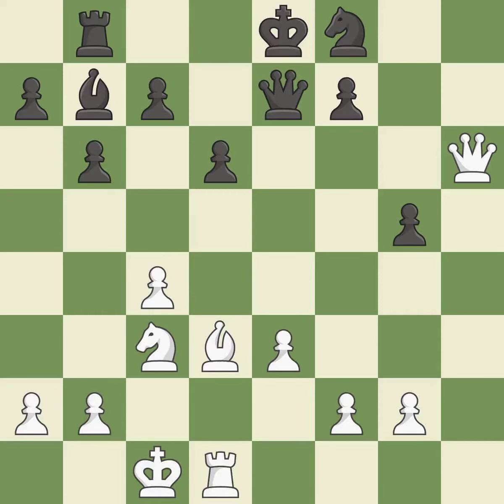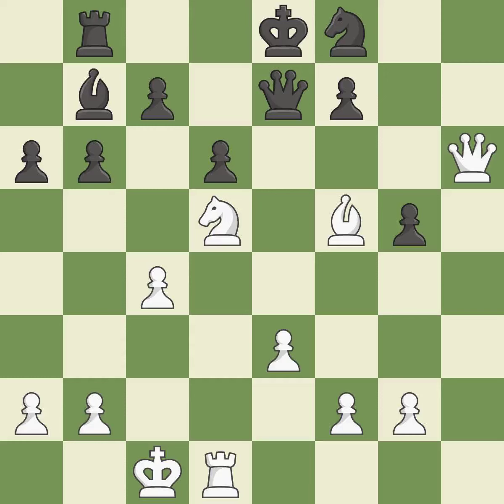A queen moves off of its beginning square and into the action — it is quite good. This moves the bishop to a more active square, making it gain scope. This is the only good move — it is a great move. A very strong play — it is excellent. This blocks an attack on a vulnerable pawn — it is best. This is an equal trade — it is best. Recaptures — it is ideal.